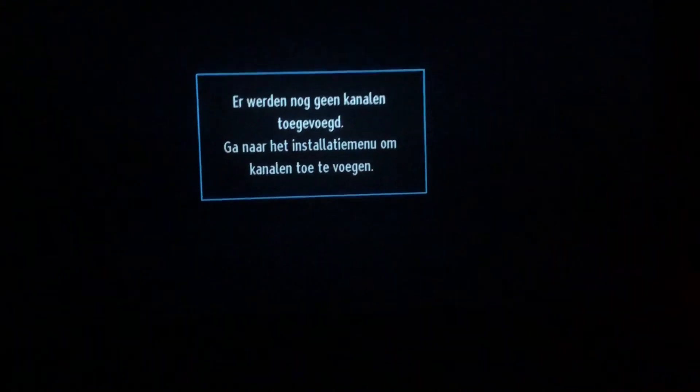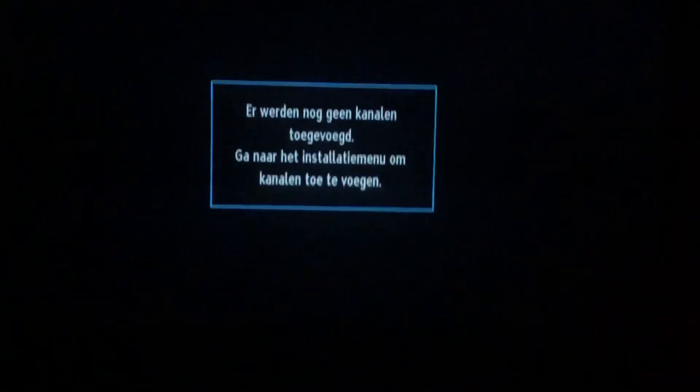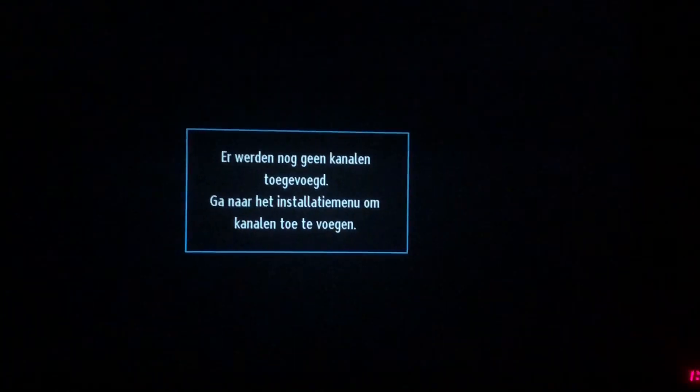Now go back to your screen. If you don't see anything on your screen, grab your controller, go to the source, and select the right HDMI input.